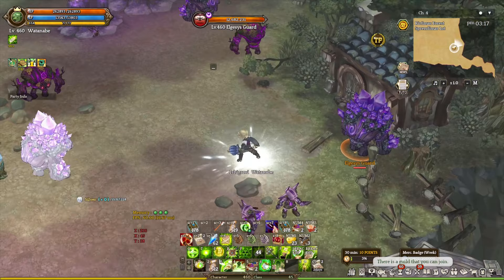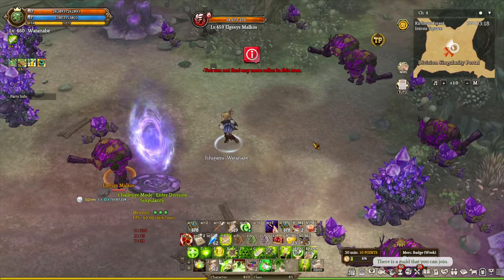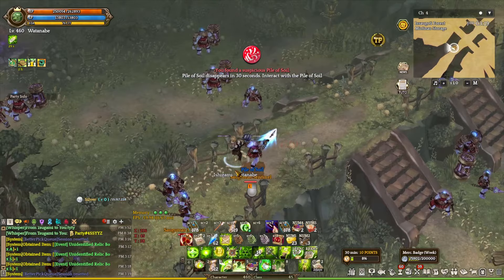One thing I do want to point out is that you cannot claim more than 3 relics per map. So by the time you get to the fourth relic, it will let you know that you cannot claim any more relics in the area. So the next thing you want to do is actually switch to another map, stop running around, and find a hole again and dig for more relics. Also, make sure to avoid taking any damage or using skills while digging for relics, because this will prevent your character from digging the relic.